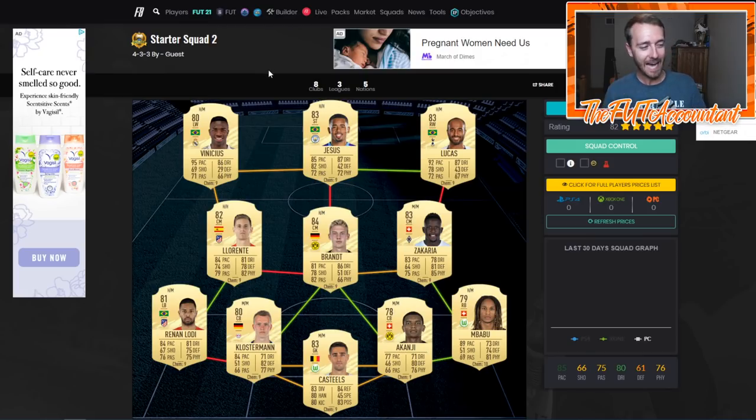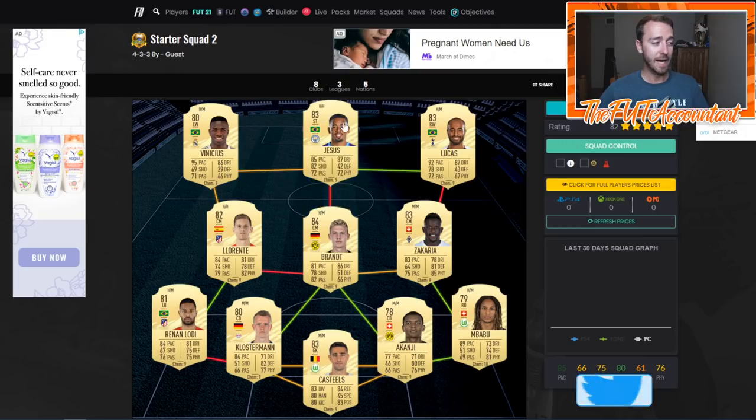Next we have a hybrid scenario with La Liga, Bundesliga, and Premier League. Zakaria, Akanji, and Mbabu form a triangle of dreams, and Klostermann is a card you're going to see a lot in starter builds. I think Zakaria is going to be overpriced and Lucas is going to be expensive - probably around 30,000 coins during the first week due to the lack of right wingers in the Prem with Brazilian links. Bale has a ones-to-watch card out at first, so Lucas gets expensive. Gabriel Jesus is going to be expensive as well - kind of a second-tier striker.